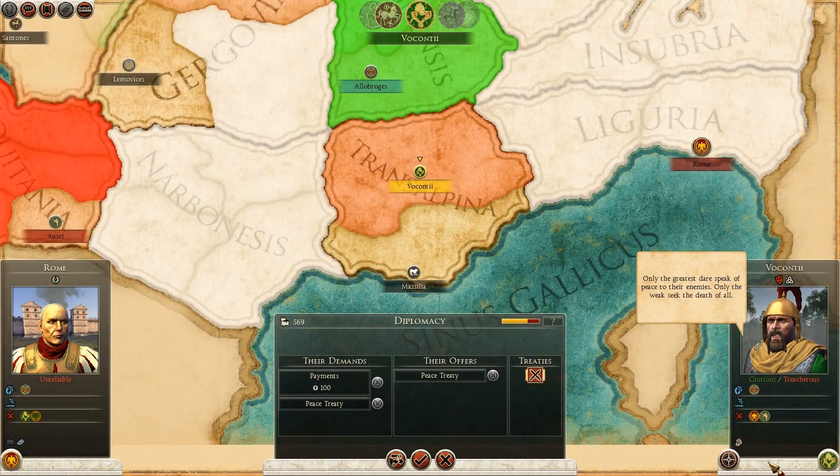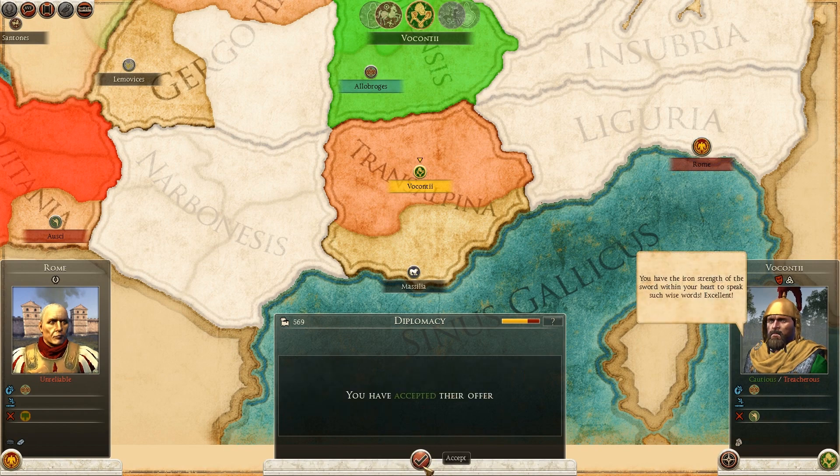So the Vaucontii actually want a peace treaty and I am actually very tempted to take this. They want 100 gold for it which is not an issue, but it will allow me to focus my efforts on destroying the Vivisai. I'm going to accept that for now.